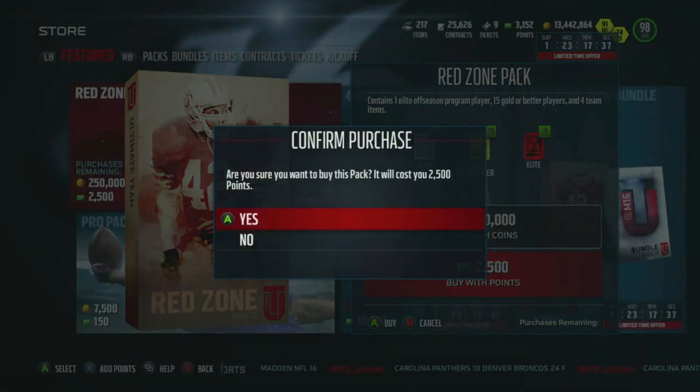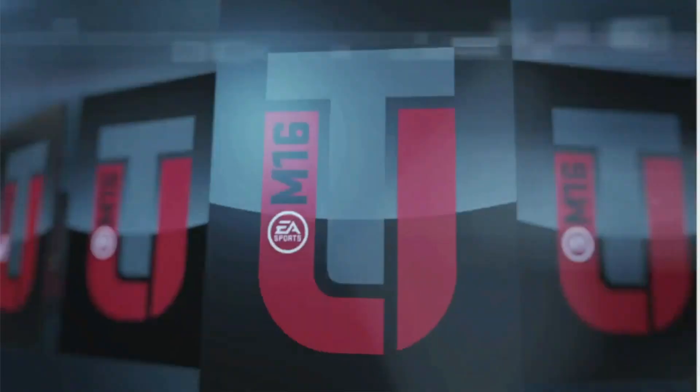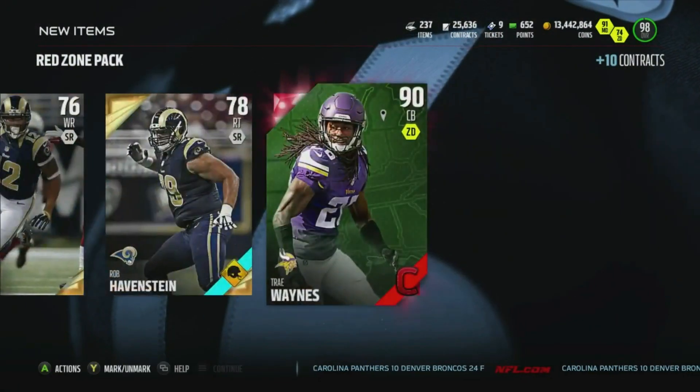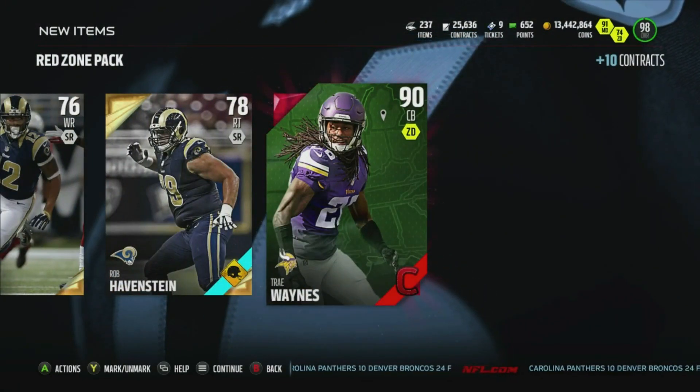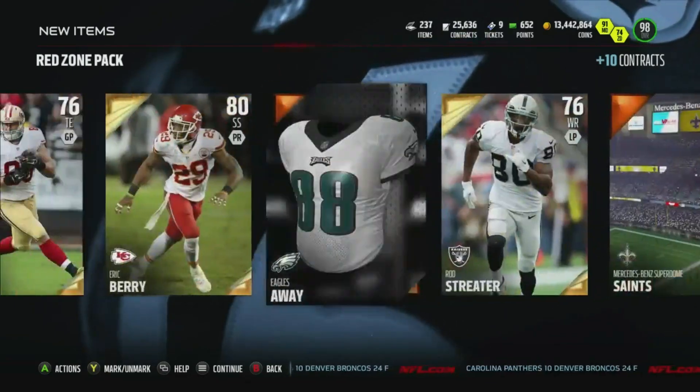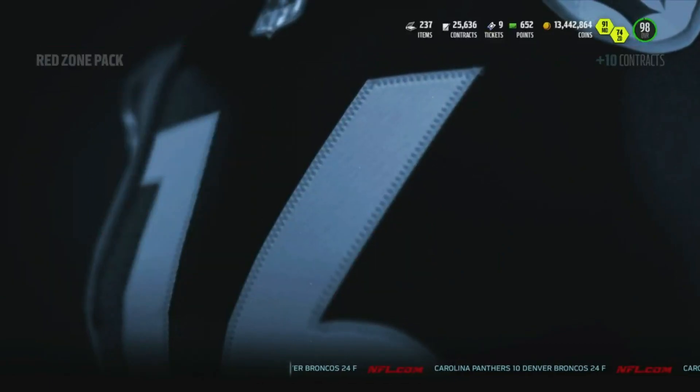All right, here we go — last straggler. We hit reveal all and we get a 90 Campus Hero Tray Wings, and that's it.